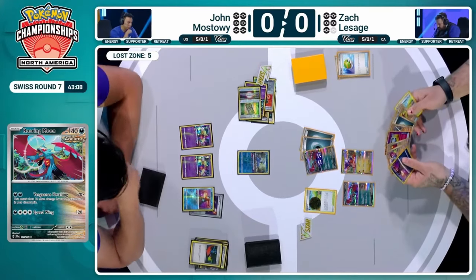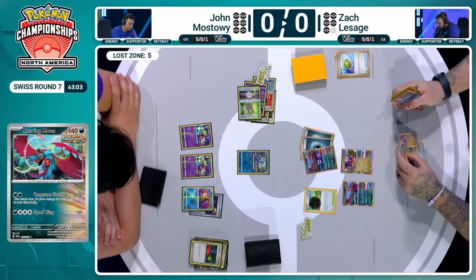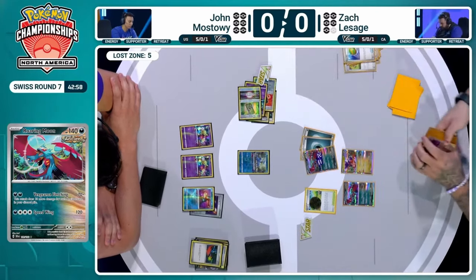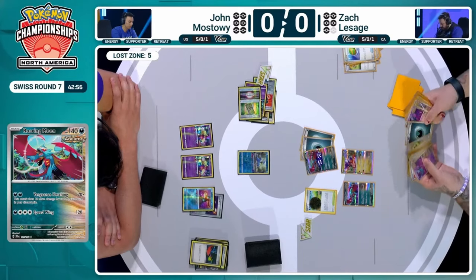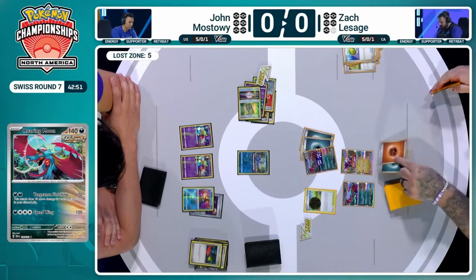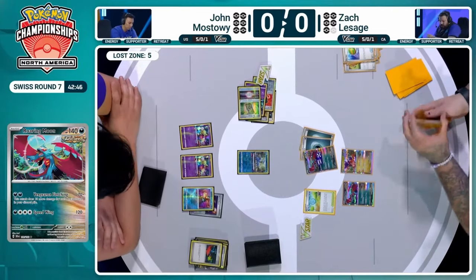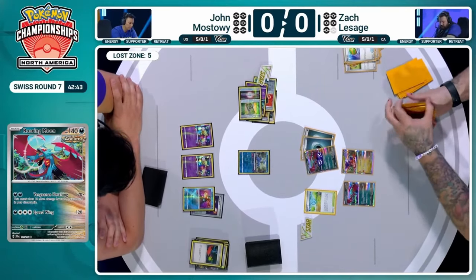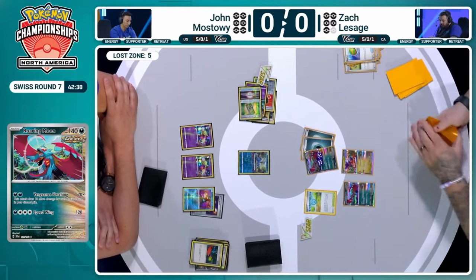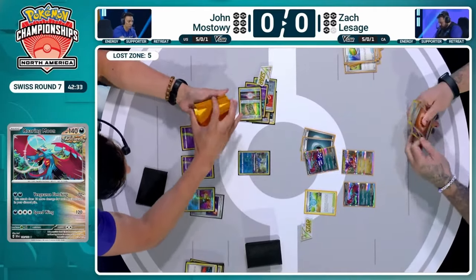Zack picks up the Radiant Greninja — pretty much the only draw engine Pokémon in his deck; otherwise it's just Pokéstop and Professor Sada to cycle through. You don't always want to go blind Pokéstop because it can get awkward. A couple of energy come out, and Zack's already gone through a decent chunk of his deck — it's getting a little thin. You only need four Ancient cards in the discard for Cramorant. We should be long past that; if not, the Secret Box can push us over the edge.